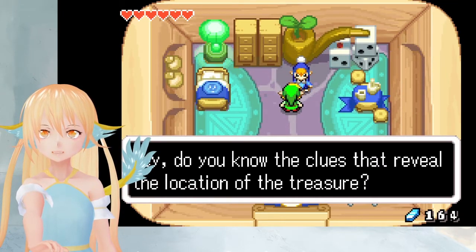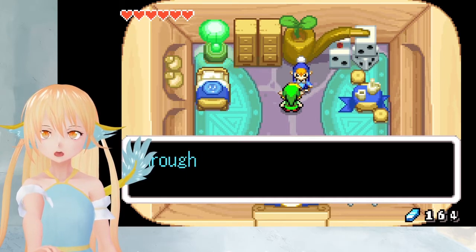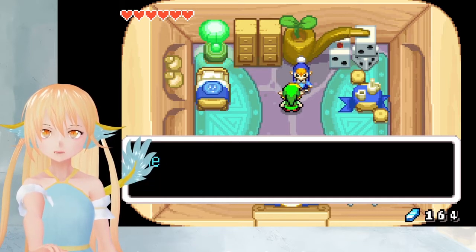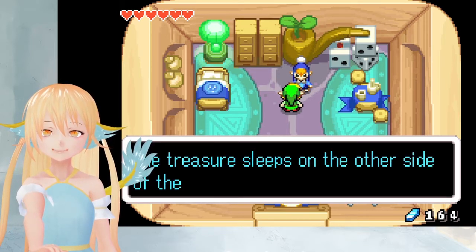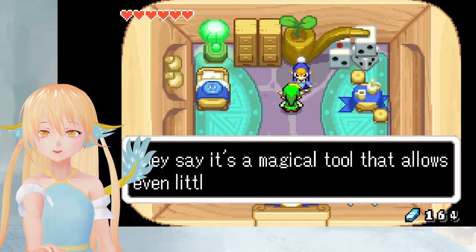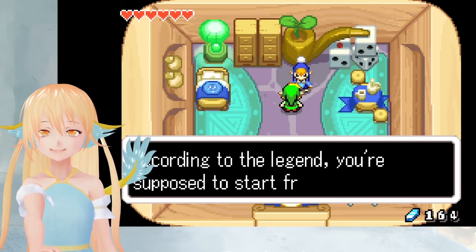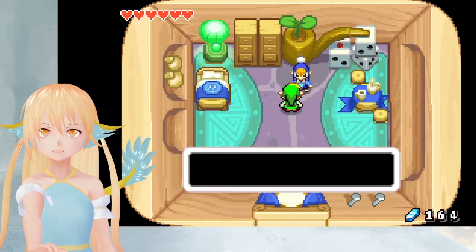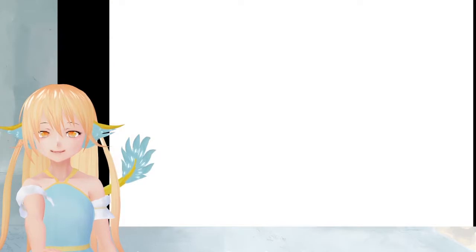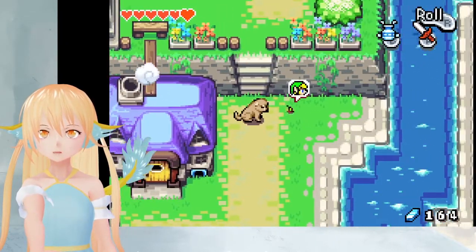Do you know the clues that reveal the location of the treasure? Cross the bridge that spans the rapid flow, through the land of the fearsome beast, until you reach the misty falls. The treasure sleeps on the other side of the secret entrance there. They say it's a magical tool that allows even little people to push big things. According to the legend, you're supposed to start from this house. A little treasure hunt, huh? Exciting.